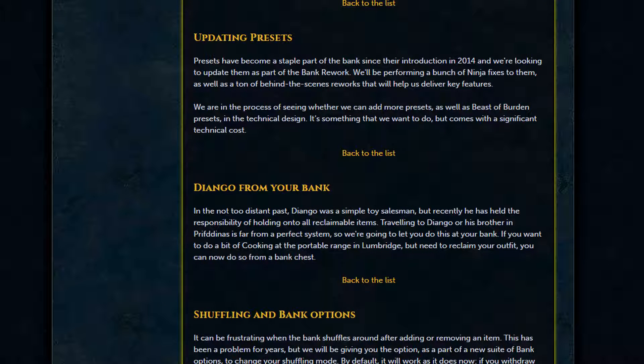Moving on to updated presets — not a lot is said here, but they want to add more key features, more presets, and the ability to invert presets. Next is Diango from your bank, which is straightforward: all the features Diango offers — treasure hunter items, skilling outfits, and similar — will now be accessible straight from your bank, making it much easier. It's essentially an extension of your current bank.